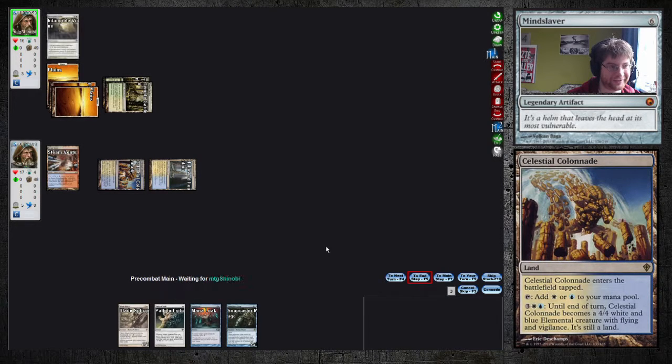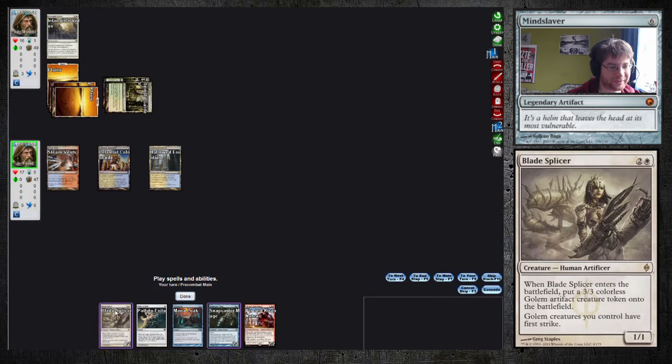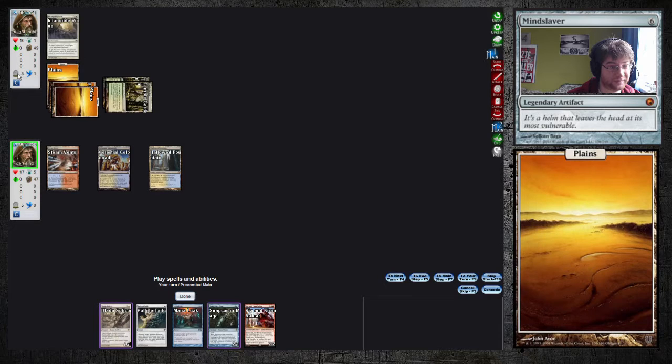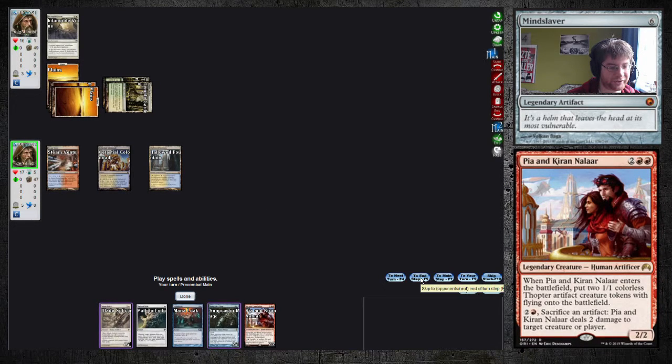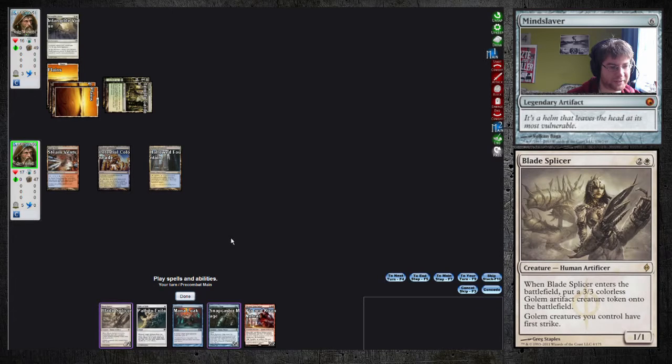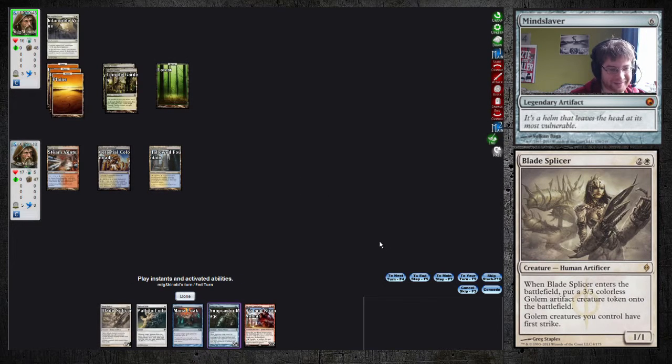He has another one. He has no tokens to work with. Come on, land. That hurts me back. We could still hold up all counter magic, or I could play Blade Splicer. I like counter magic, so we're gonna hold this up. Probably a wrong play, but I don't care.